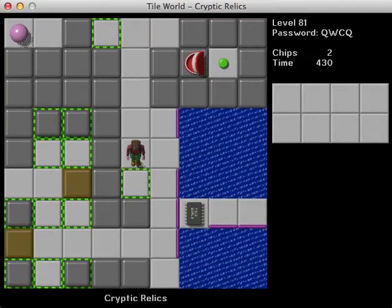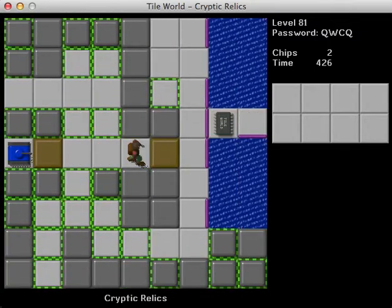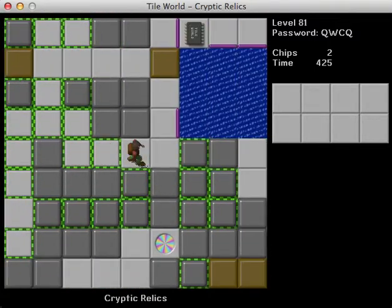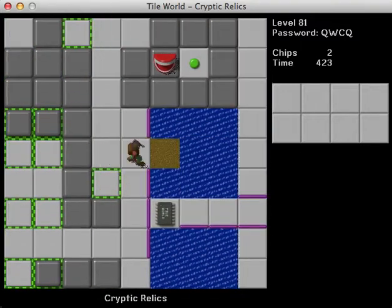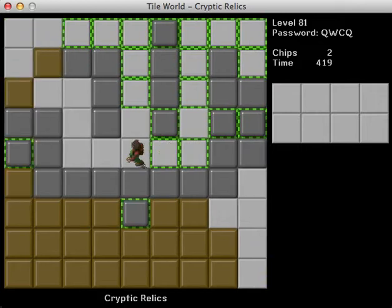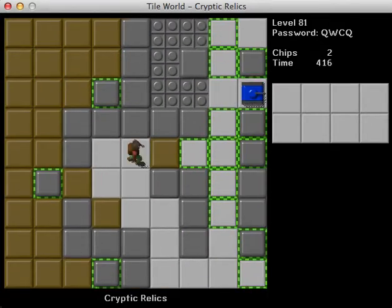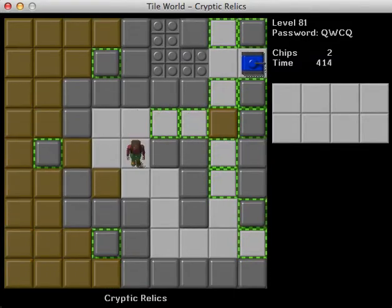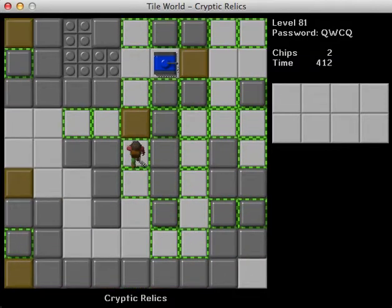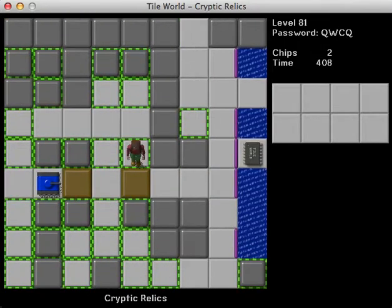Oh, I see — the toggles will switch when we get to the second one. That's clever. What about the tanks though? In Lynx, you would have to switch those, right? Maybe there's another teeth somewhere, or maybe there's a button under that right there. Either way, we're going to have to do this now, because there's no way to use that with the close toggle state.